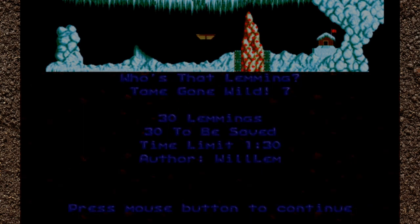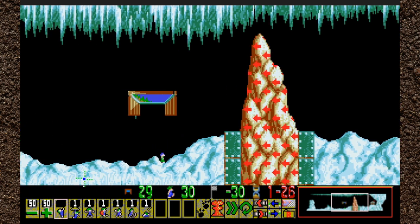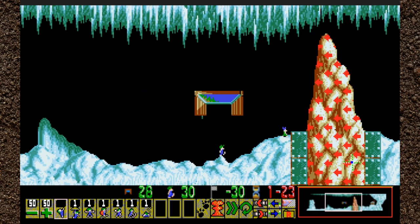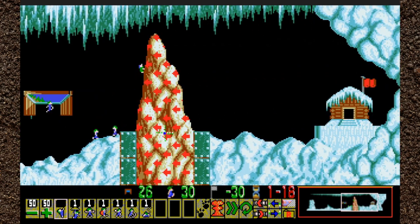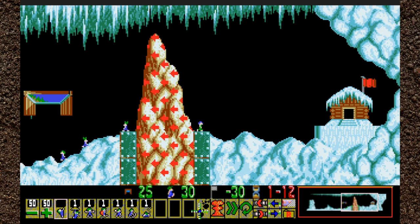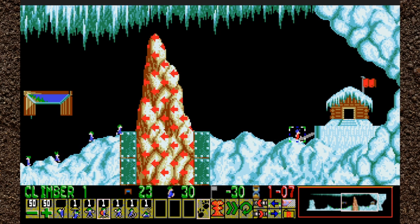We do have to get over a pretty big wall. What tools do we have? One of almost every classic task — we've got one climber. We're going to send that climber out immediately. I think we may only need to send one lemming over the edge. They're going to walk over there. Let's go ahead and build. I let him go too long — okay, that's good.